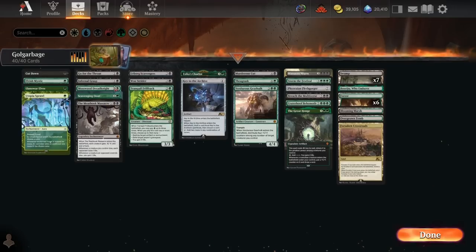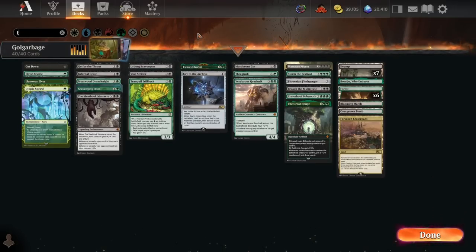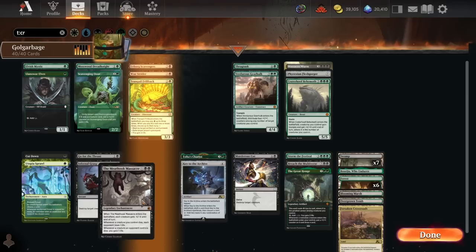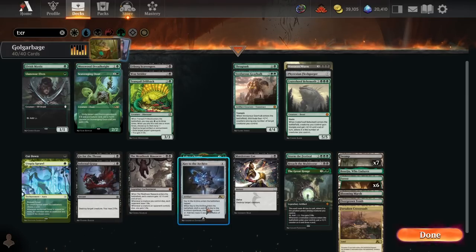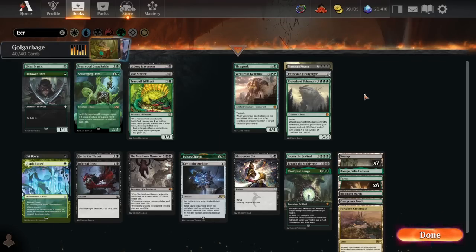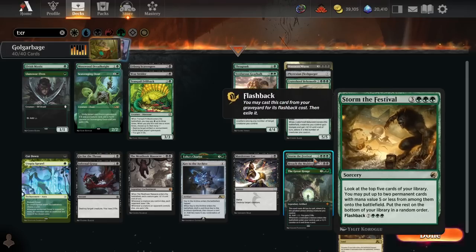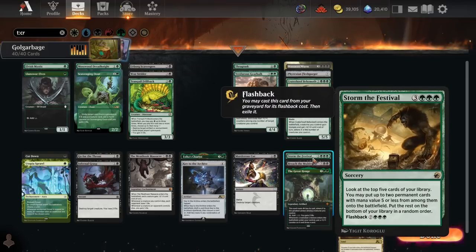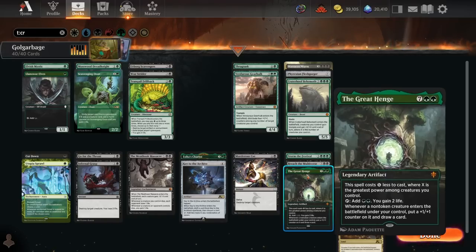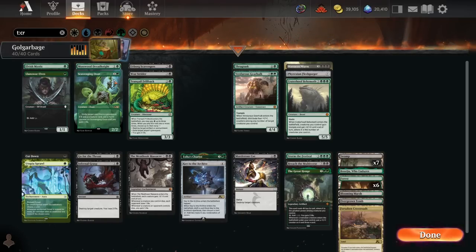Pretty fun deck. 3-3, average run - worst run we've done so far in Arena Cube, so that's a little sad. Not too much to say about this deck - it was a super over-under performer. I did really like the idea of just Key the Archiving up into big finishers like Craterhoof and Fleshgorger; I think that was working pretty well for us for the most part. We didn't get to do much Storm the Festival stuff, so that was a little sad, but Breach was still great and Great Henge was solid.